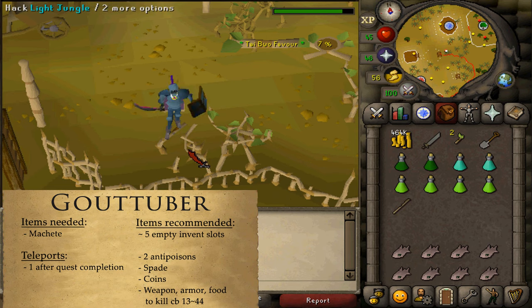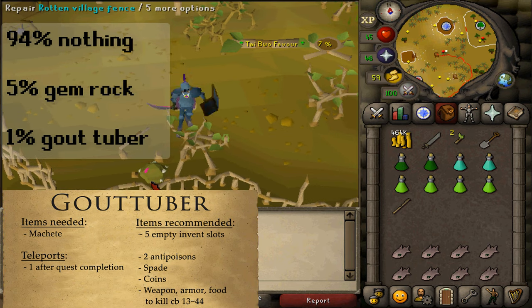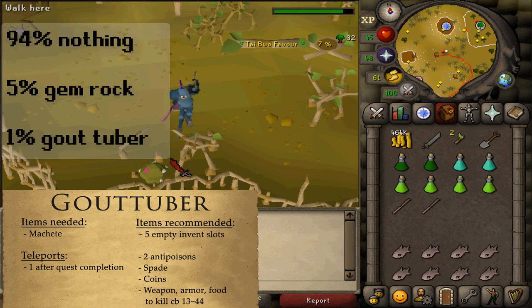Once you've cut down any jungle — light, medium, or dense — there's a 94% chance of absolutely nothing. There's a 5% chance of getting a gem rock; if you've brought a pickaxe you can mine it for gems and make it disappear faster, though the gems are fairly useless. Then there's a 1% chance of getting a gout tuber root from any bush — simply use your spade on it to dig it out.